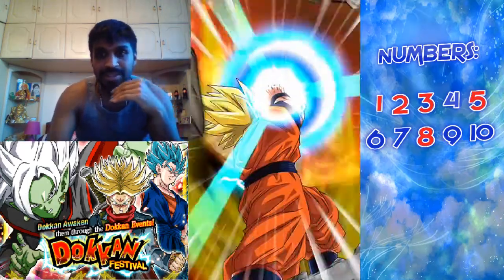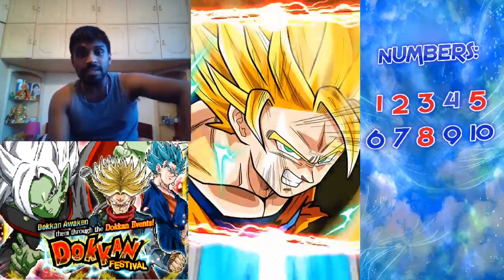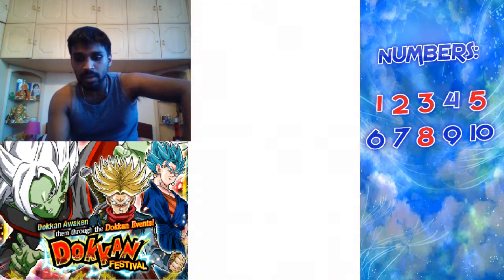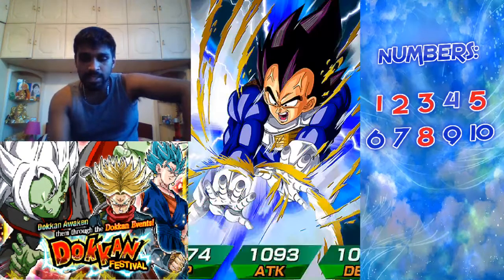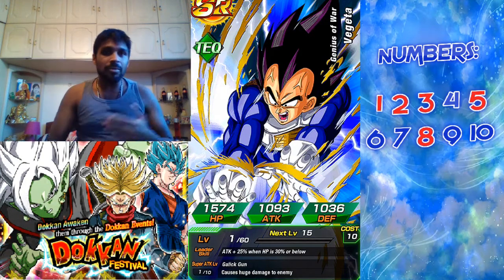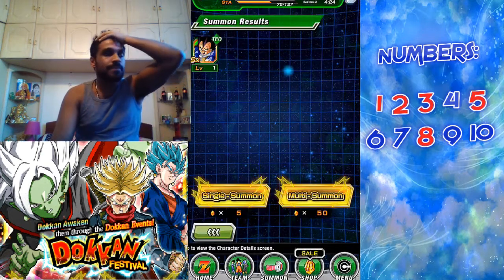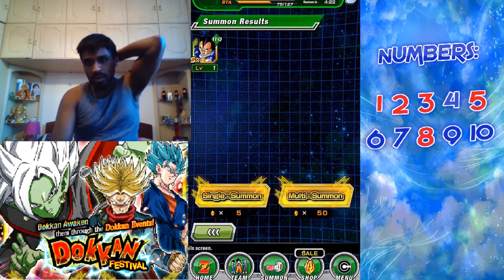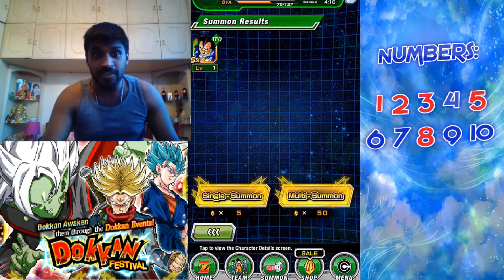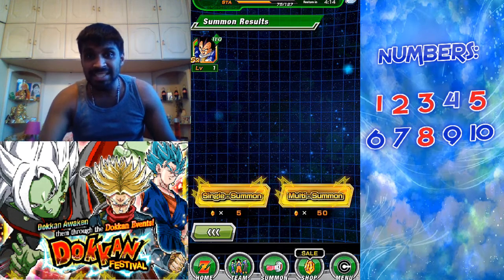Summon five — I've just noticed all of these summons have been going Super Saiyan so far, no base form. My heart's pounding hard guys. What the hell — on my first single I actually had to discard Rage Trunks. Okay, I've just done my fifth summon which was a discard one — I'll discard him happily.